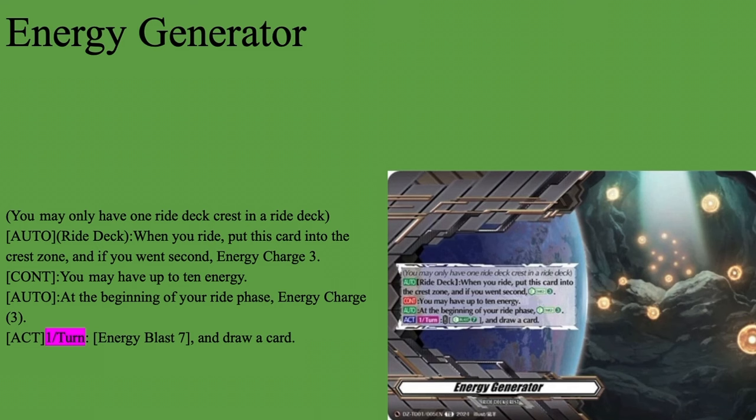Energy Generator — this is our standard Riot Deck Crest. You may have a Riot Deck Crest in your Riot Deck. Auto Riot Deck: when you would Riot Pulse Cone into your Crest Zone, if you went second, Energy Charge 3. The Continuous: may have up to 10 energies. Auto begin your Riot Phase, Energy Charge 3. Then active once per turn, Energy Blast 7 — draw a card. Pretty solid; you get a free 3 energy every turn. This deck does use up a decent amount of energy, at least in the early game, so being able to catch up with that is nice.